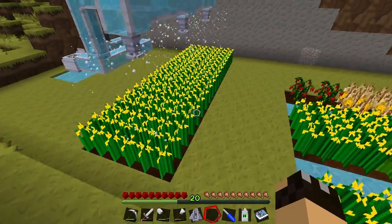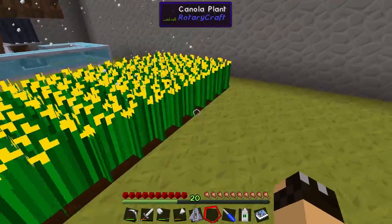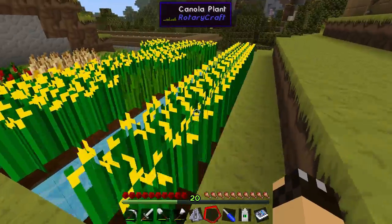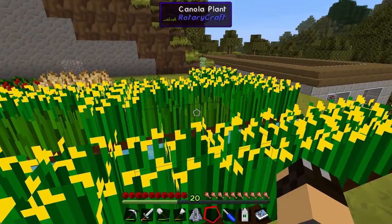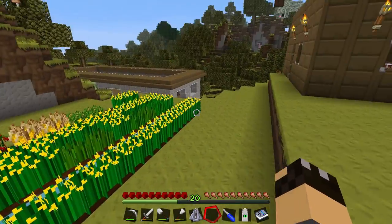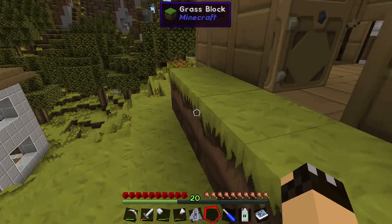The dynamometer is kind of pointless with the angular transducer, but it's useful in setups with multiple machines where power could vary. Now looking at the results: under the sprinklers, every single canola seed has completely grown. On the normal farm, four plants still haven't reached maturity. So it's definitely worth using sprinklers — they make a real difference.